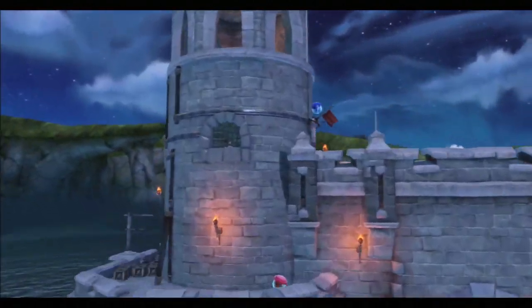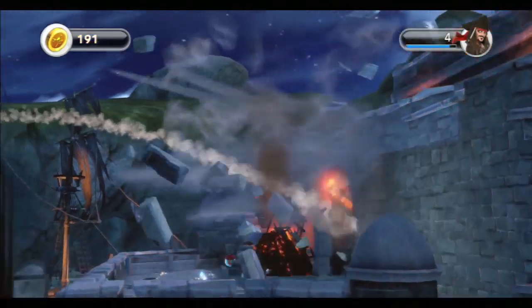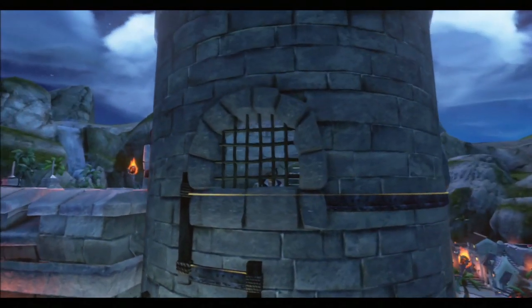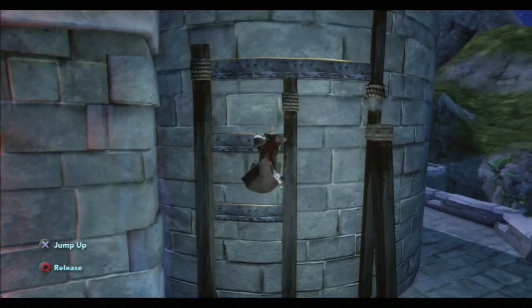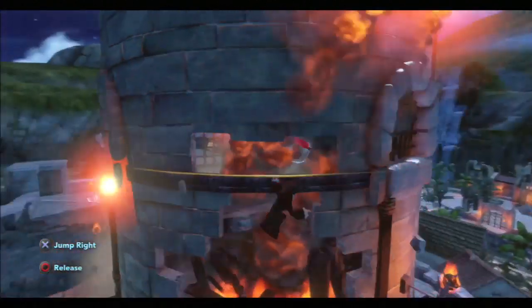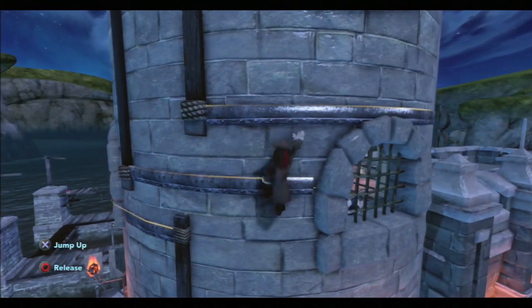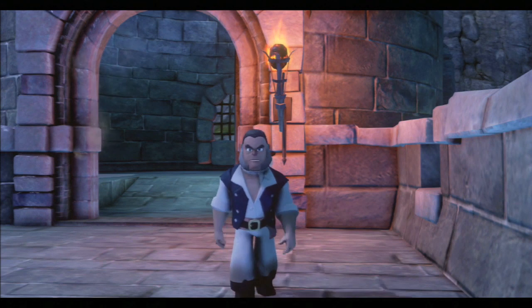One of the first things you have to do in the game is save Mr. Gibbs, who is locked in a tower. This objective teaches you how to use the platforms so that you can jump, hop, and scale buildings. Once you save Mr. Gibbs from his prison, the story starts getting a little bit more detailed as to what you need to do in this game.